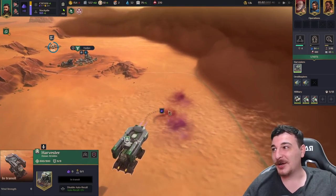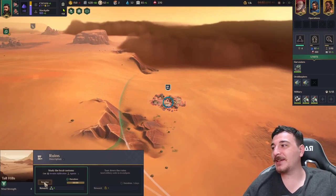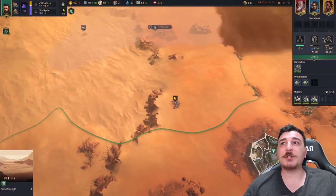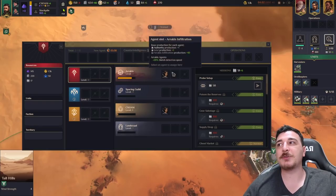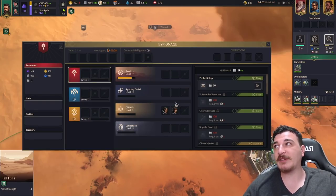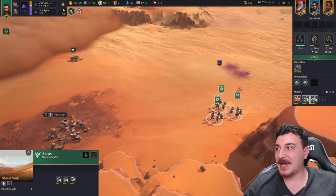Look at that — the sand is moving because there's a massive sandworm over there trying to eat our harvester. We managed to get it out in time. One of our agents has also navigated some ruins, which offered us a small bonus. To do that, just go to your espionage and make sure one agent is assigned to Arrakis — but after that job is done, you can assign them to whatever else you need.